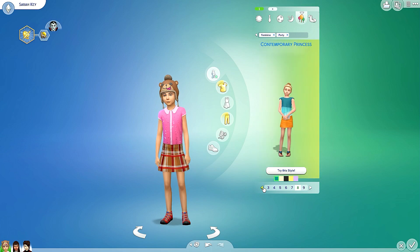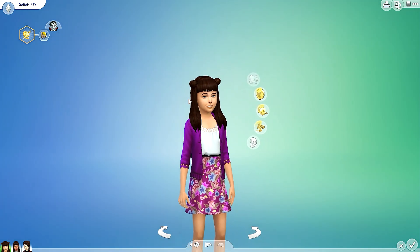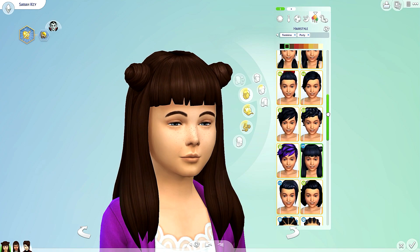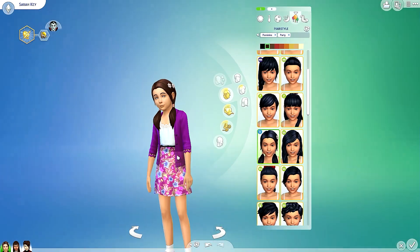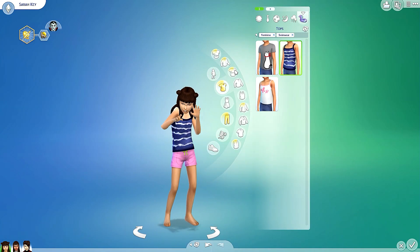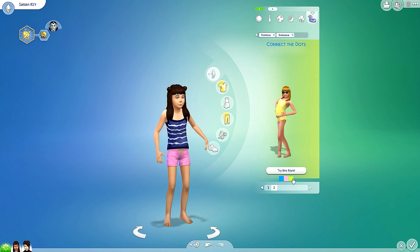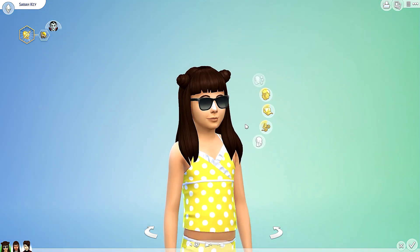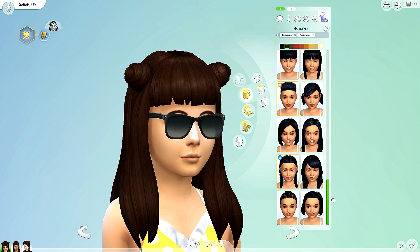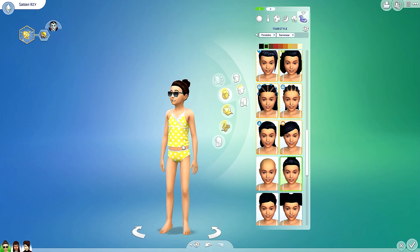I think it was the second option. I like that one. Let's change the hairstyle — actually I like this original hairstyle a lot. Party outfit done. Swimwear — let's see what we have. That one's really cute, I want a yellow one. Let's change the hairstyle and we'll go with this one. So cute — and done! We are done with outfits.